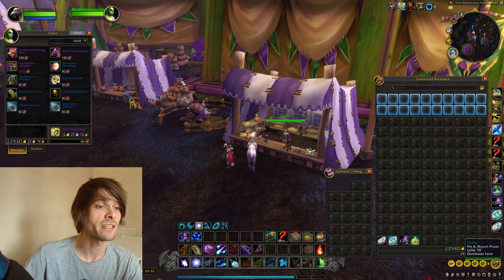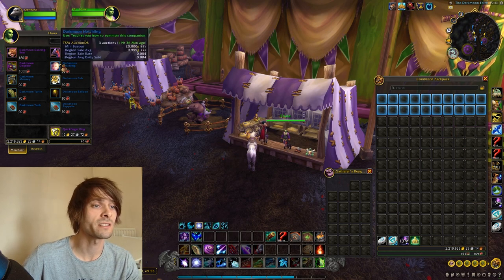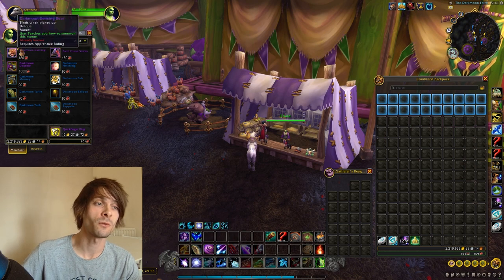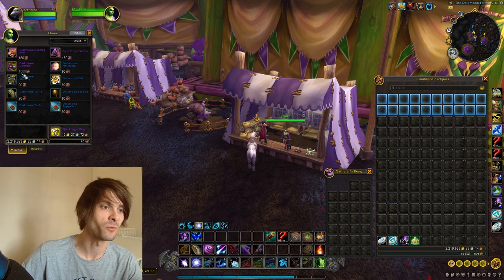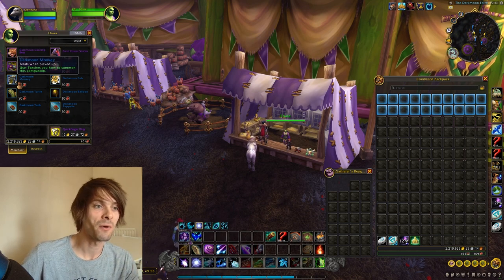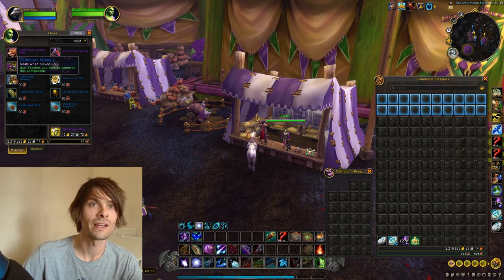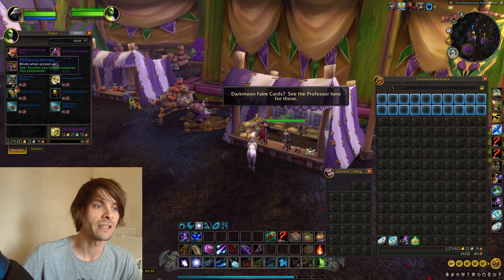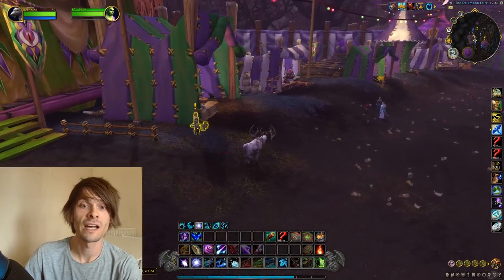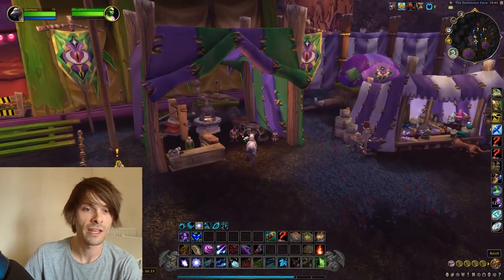These can then be turned into some of the NPCs here for different types of battle pets to sell on the Auction House, or by purchasing different mounts. I already own two of these and I'm working my way towards the Dark Moon Blimp. You can use the tickets to buy a lovely battle pet in order to sell on the Auction House.